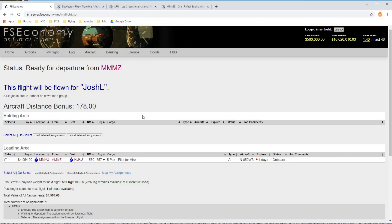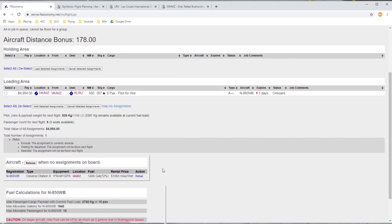Starting out here on the FS Economy page. This is an all-in flight. You can see by the type here — the A-type and the aircraft tail number assigned to it. This flight will pay us $4,954 upon completion. Don't have to worry about rental cost or anything for the aircraft. 550 nautical miles up almost directly towards the north, carrying five passengers. We're going to Las Cruces, New Mexico. Should be pretty interesting.